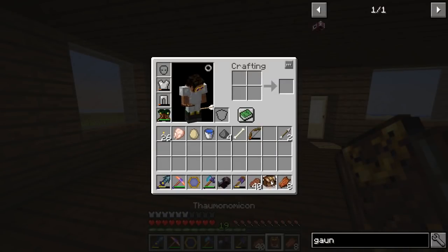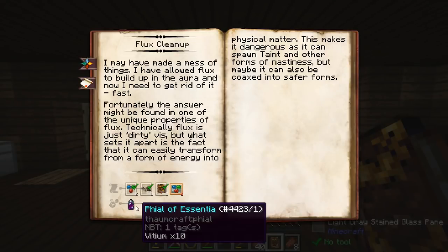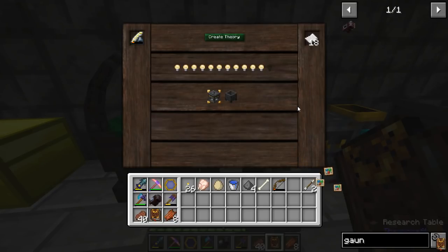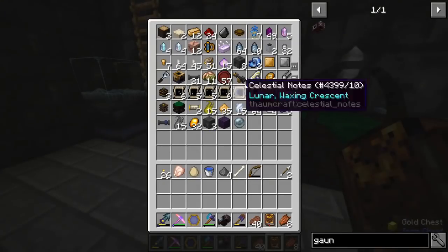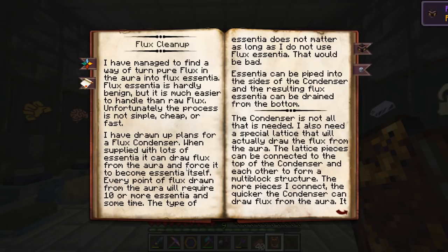We've got to work on getting this stuff in the Thaumonomicon. So we need to work on getting one of these — I think we're going to go Flux Cleanup first. Two auromancy, and then a vial of Vitium. I have never seen this one before: Inspired. 99 auromancy — look at this, I got my two right there. Holy crap, I might get three off that — and I did! Sweet. So now all I need is two of the alchemy for Flux Cleanup and Vitium.